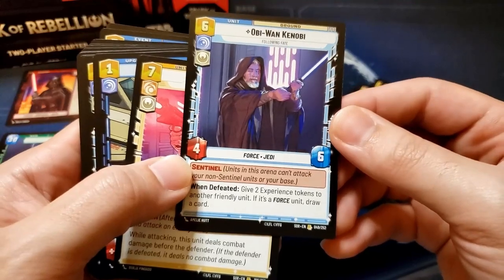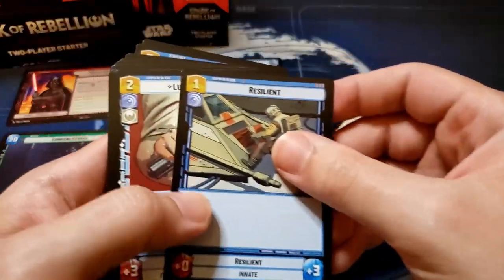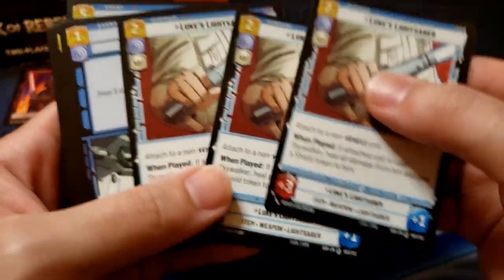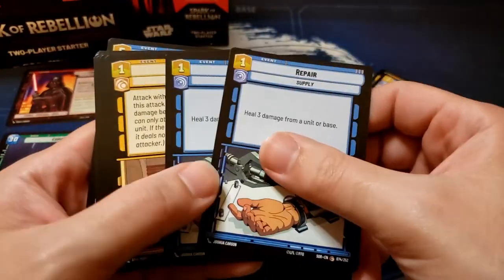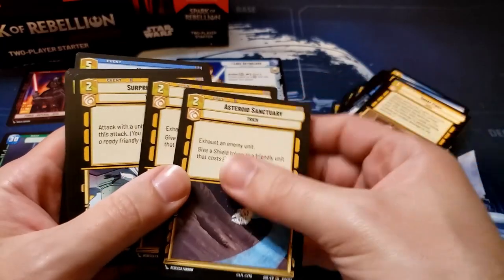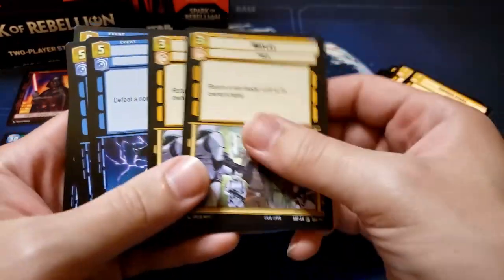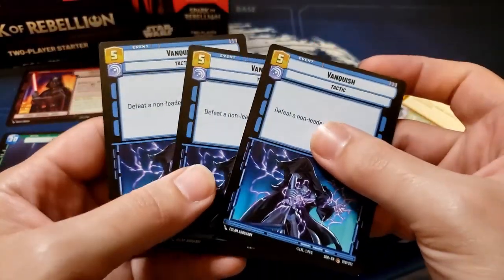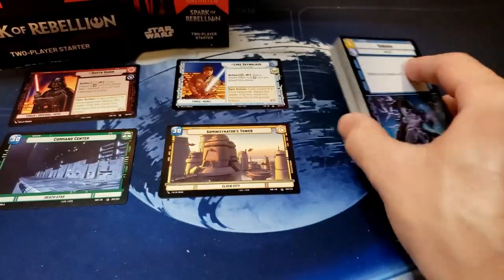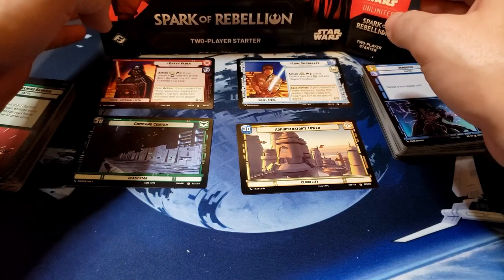Obi-Wan Kenobi is a rare. Han Solo is a rare. Resilient, three Luke's Lightsabers which are a special, two Repair, one Shoot First, two Asteroid Sanctuary, two Surprise Strike, two Waylay, and three Vanquish. All right, there are the two Spark of Rebellion two-player starter decks.